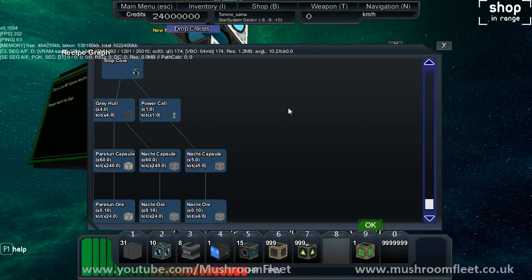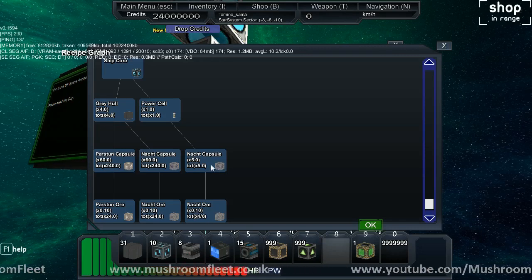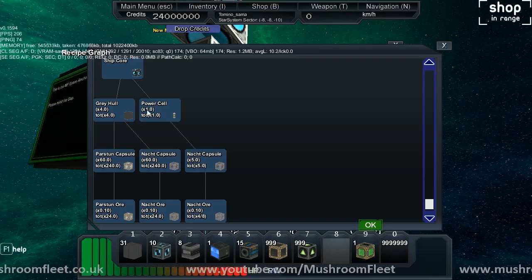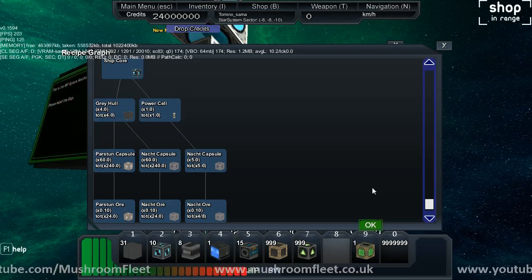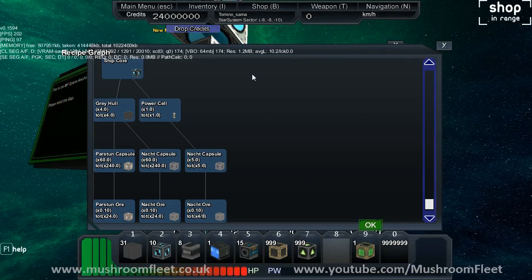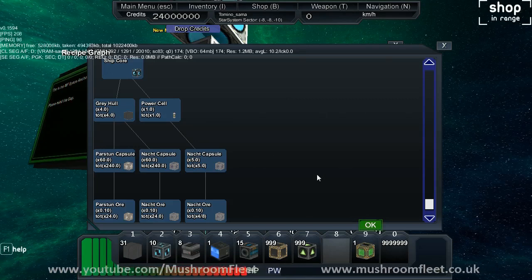So from what I can see here, I need Pastenor Nacht, which goes up to Nacht Capsule and Pasten Capsule. And then you get Power Cells and Grey Hole which goes into a ship core. Now this isn't the final tree and there's only one done as far as I know, but all the different people are working on different things, so when it all comes together I'm sure we'll have it all there and it'll be awesome.